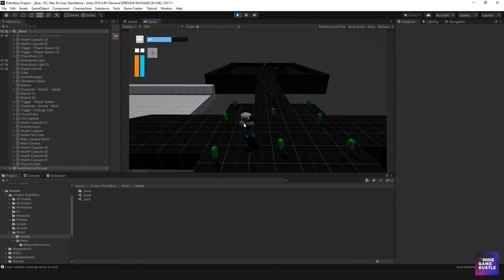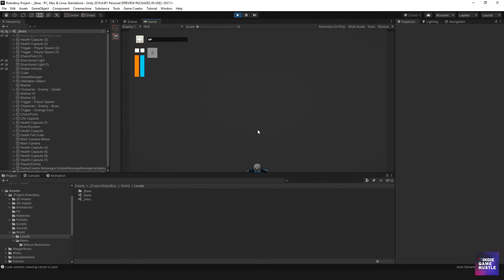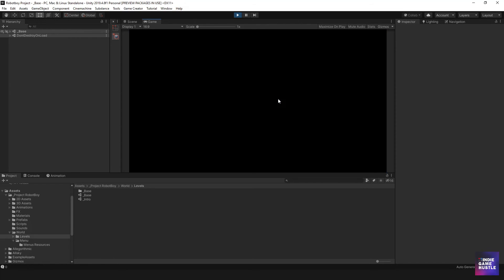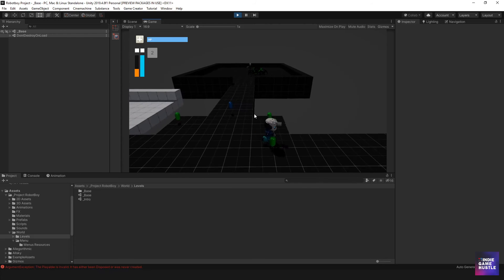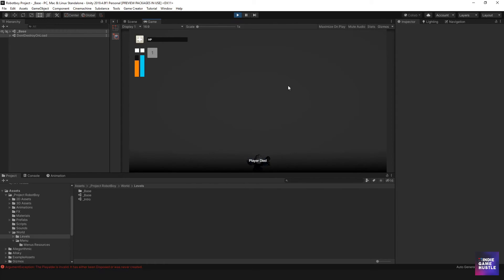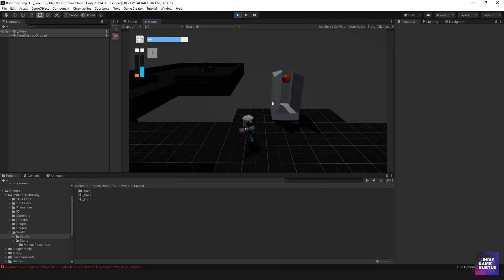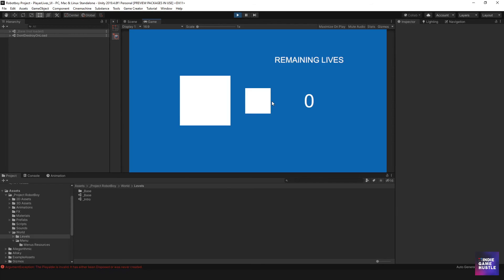Right now we have our player, and as you can see in the top left, we have our life. If I jump down here, remember we had our death sequence. He dies, and then it goes to a scene where it says remaining lives, which is great — very game-like. Then it brings us back to the last checkpoint. When the player eventually dies with only one life left, remaining zero lives means you're still alive. And we need to change that.